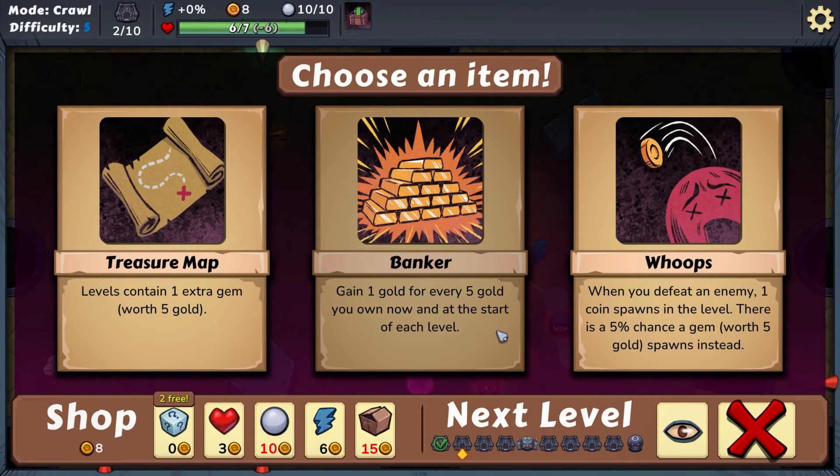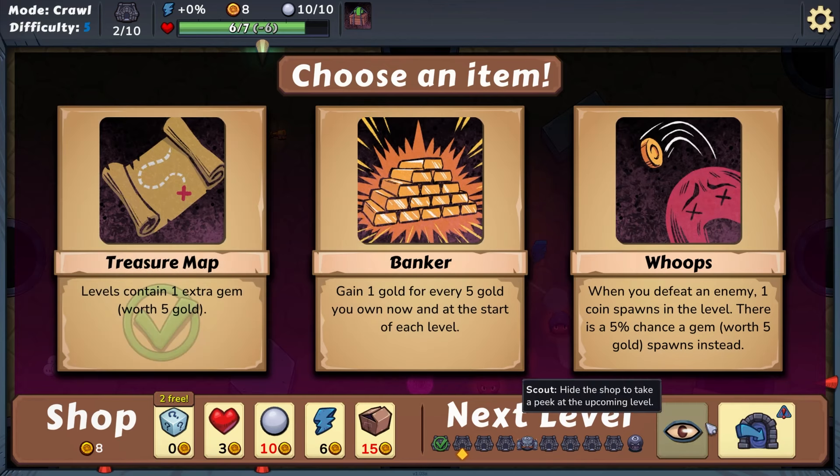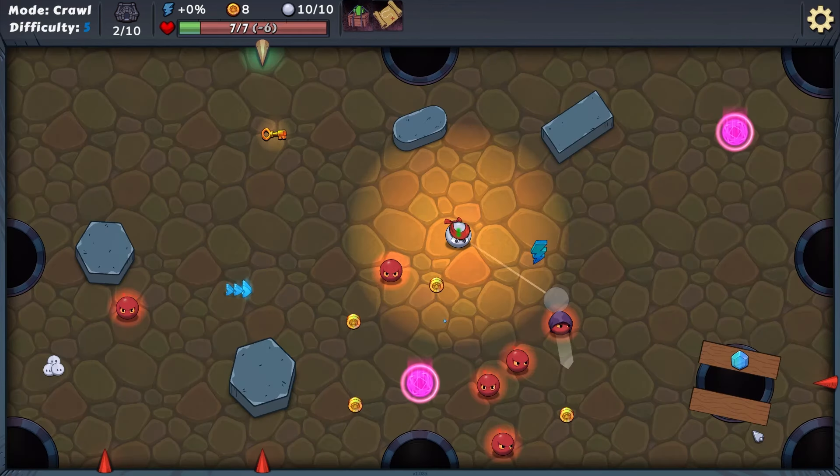We gained one gold — for every five gold you own now and at the start of each level. When you defeat an enemy, one coin spawns on the level. Here's the shop that allows us to reroll available items. Gain one additional shot — cool. We'll go with levels contain one extra gem because that sounds pretty good, so we'll hop on in.